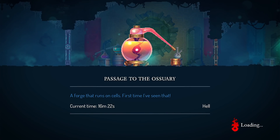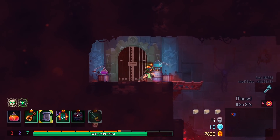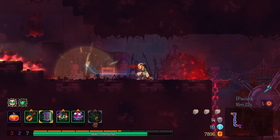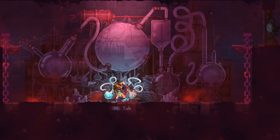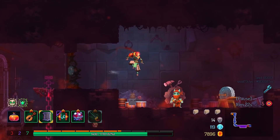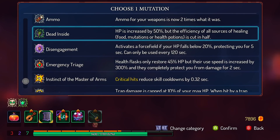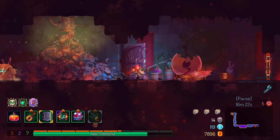Does the shield protect you from sewer water? I think that's pretty comprehensive — wait. I wanted to say it was pretty comprehensive, but I think like bleed and poison effects — well, poison effects specifically — don't actually work with that.